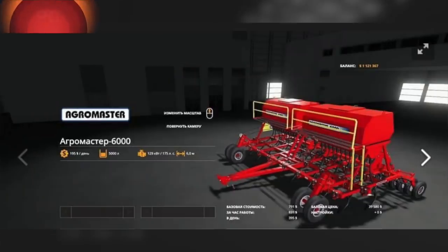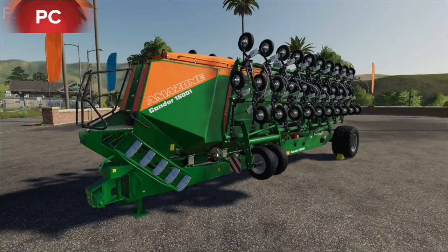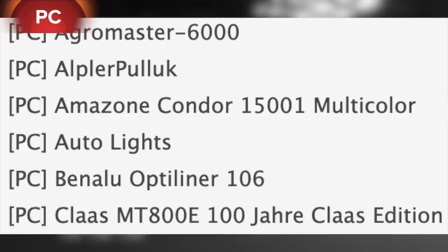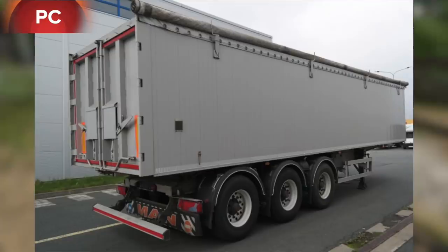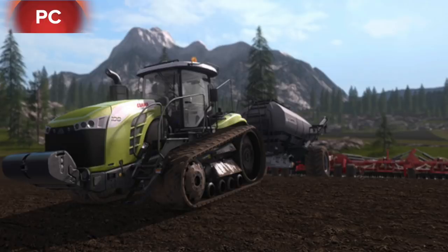We've got the Agro Master 6000, this is going to be a new seeder. The Upper Public is a new plow. The Amazon Condor 15001 Multicolor - this is going to be an interesting update to the Amazon Condor. We also have Auto Lights, the Benilu Optiliner 106 Semi Tipper, and the Class MT800E 100 Jar Class Edition - all of this is going to be awesome.